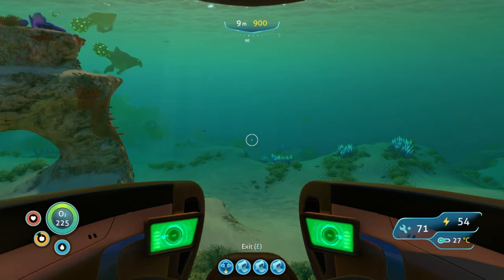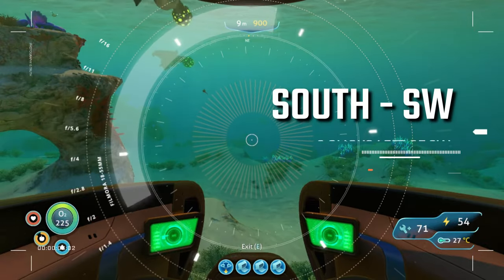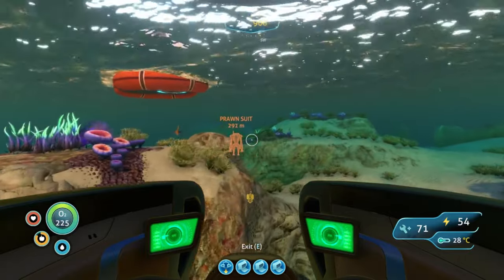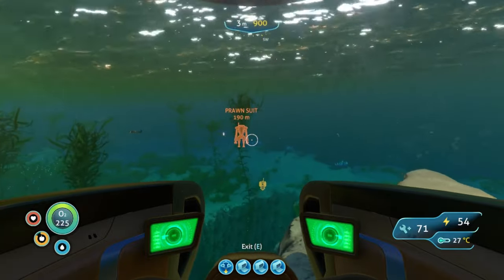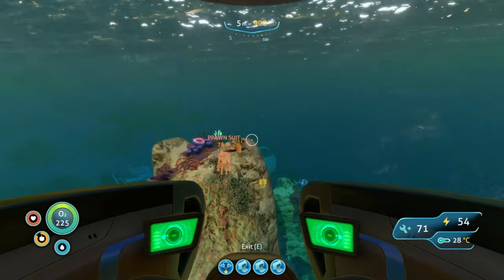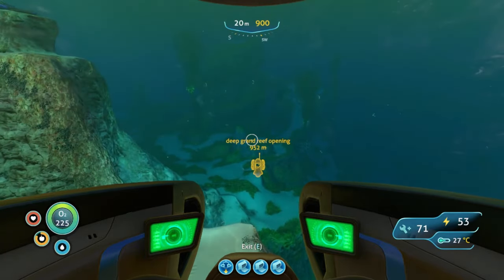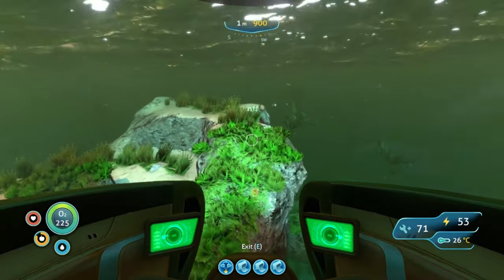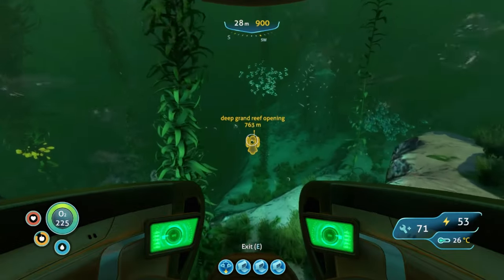The third location we're going to be looking at is in the deep Grand Reef. We'll be heading towards the last Degasi base. From here we're going to be going south-southwest, about two clicks left of southwest. You will of course need the Mark III depth module for your Seamoth, and honestly I don't think you're going to get your Cyclops through this hole. You will be dealing with Warpers, Ampules, and Crab Squids. A little bit about the last Degasi base — if you have not been to this location yet and you have not gotten your alien containment, there is one inside that you can scan.